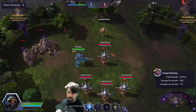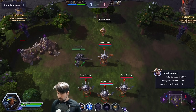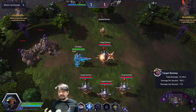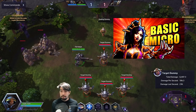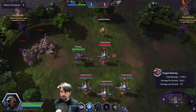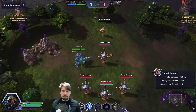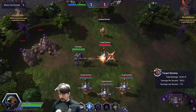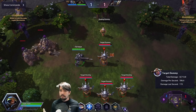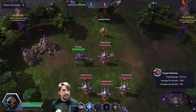Welcome to Heroes Hearth. I'm Kyle Ferguson from Into the Nexus podcast, here to talk about Raynor. Last week I did a video on micro - the basics of controlling your character better - so what a perfect hero to dive into this week. The micro man, previously Two Button Terry, has had a bit of an upgrade since his rework and is the best sustained assassin in the game right now.